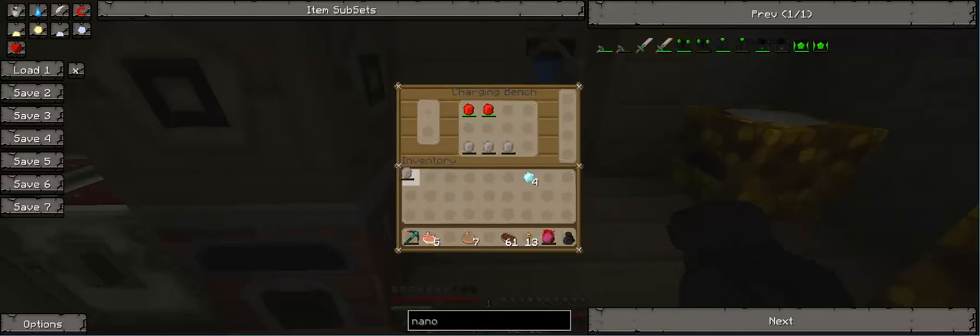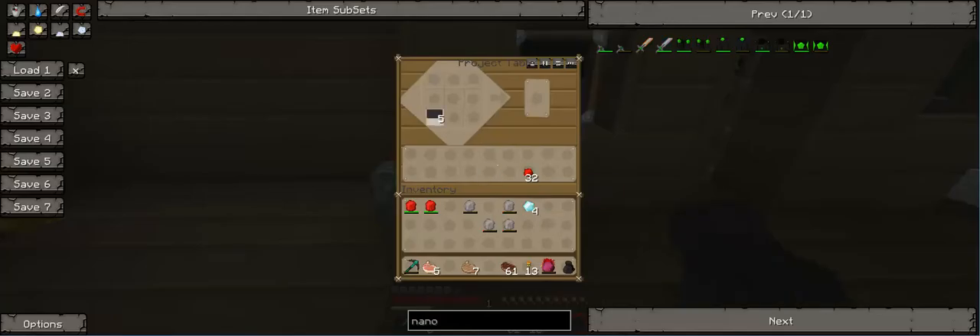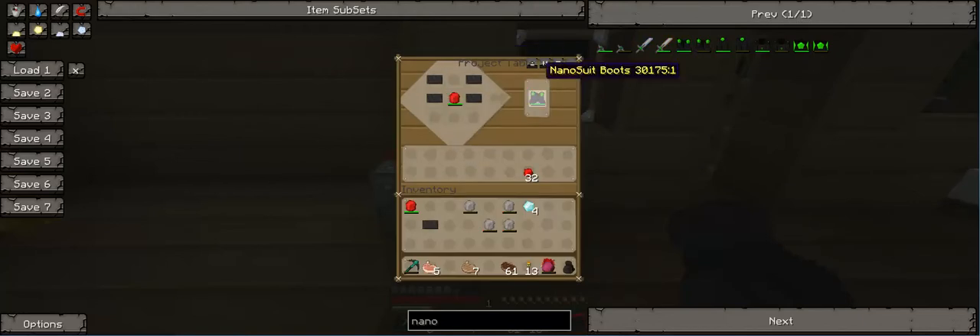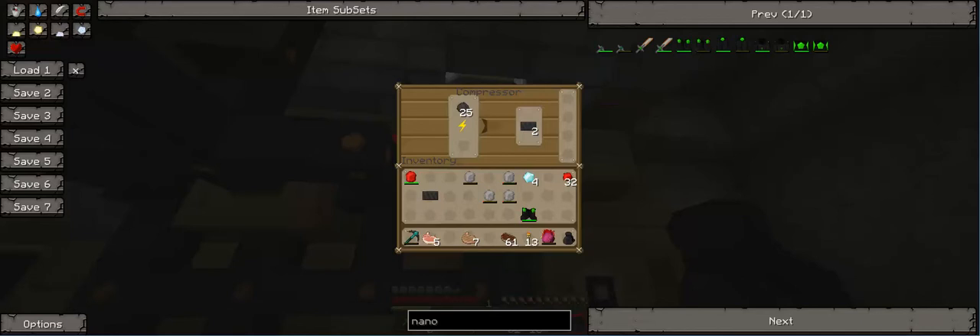Oh boy, this is gonna be a major drain on my power, isn't it? I should probably do this after I compress everything. But I do have enough. That's how I put it in — so I have enough for nano suit boots. It just needs to be a fully charged energy crystal. It just fully charges the boots. Come on! Keep compressing. I want some pants! I'm gonna go to bed.